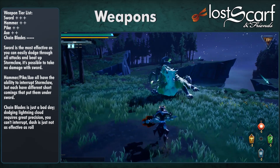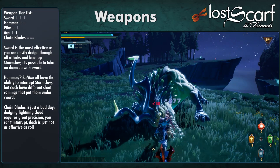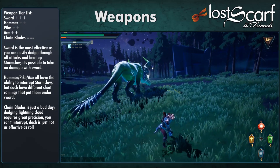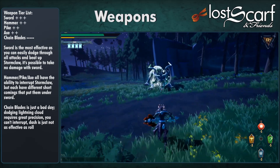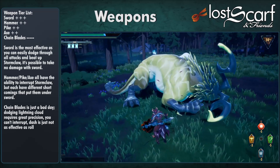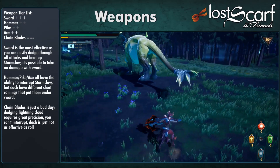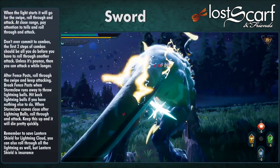Sword is most effective because you can easily dodge through all attacks — it's actually possible to take zero damage with the Sword against Stormclaw. You can't interrupt with it, but you don't need to. Hammer, Pike, and Axe all have the ability to interrupt Stormclaw but each has different shortcomings that put them under Sword. Chain Blades are hard: the dash makes it difficult to dodge through things, Lightning Cloud is even harder to dodge with the dash, you can't interrupt, and you're just not as effective as a roll.